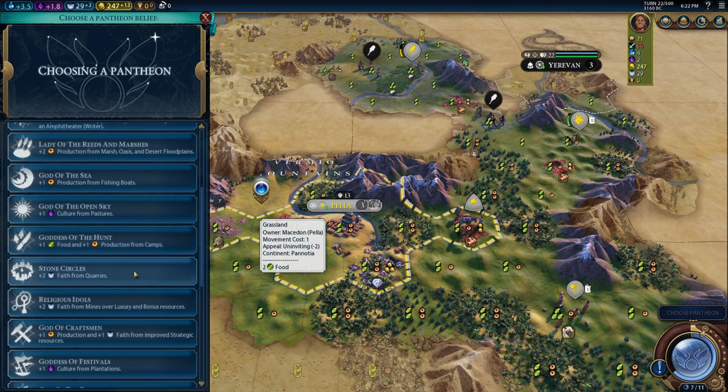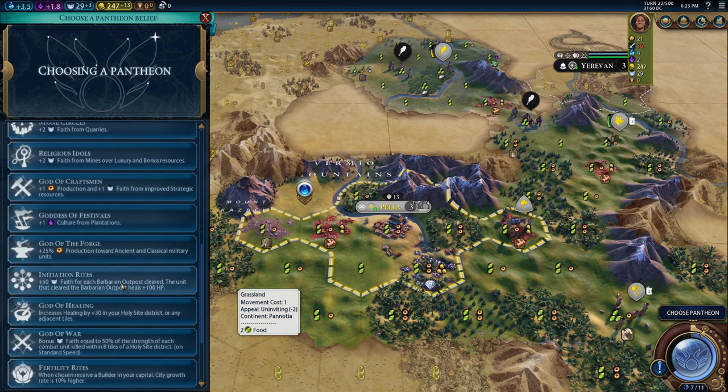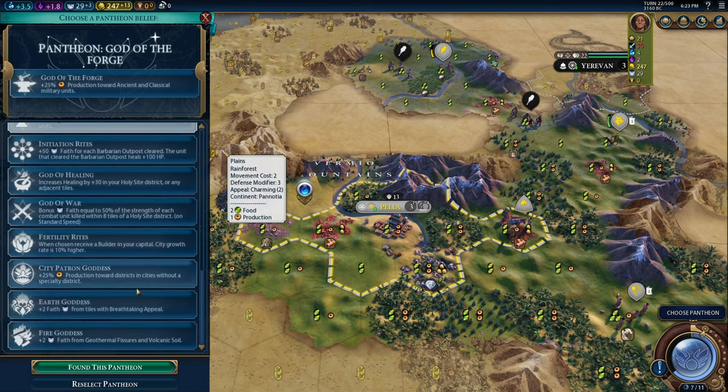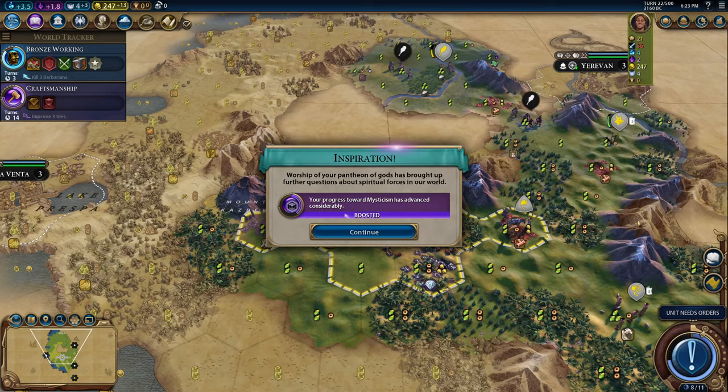Let's see what our other options are. We do have quarry bonus, mine bonus, luxury, two faith... What about faith? That could be like six faith. Strategic resources — oh wait, here it is. I'm so blind — that's definitely the one that we want. God of the Forge. Wow, how did I miss that? It's right below that one. Nice, very nice. Another tribal village — okay, I think we can get a city up here. This looks pretty good.